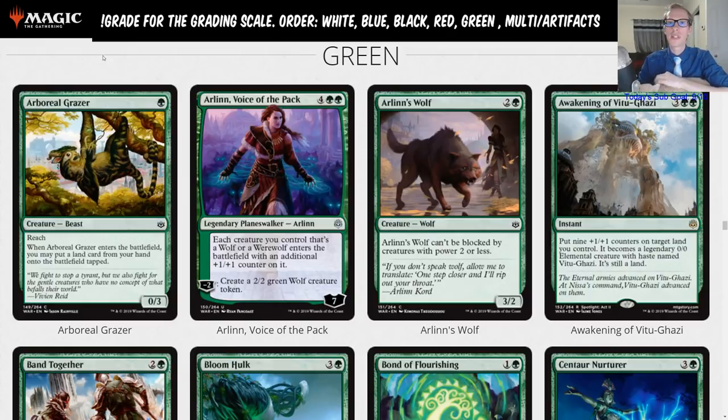First up we have Arboreal Grazer — green mana for a 0/3 with reach. It says when Arboreal Grazer enters the battlefield, you may put a land card from your hand onto the battlefield tapped. I'm not exactly sure what to think of this card. I was pretty skeptical when I first read it — okay, we get to put an extra land into play, but is this 0/3 with reach really going to do anything for us?